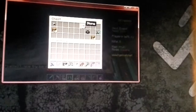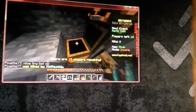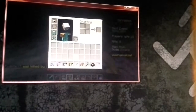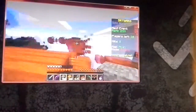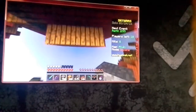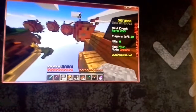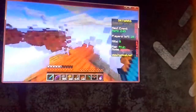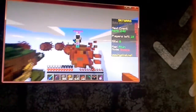This is Insane Mode. There's a Normal Mode where you just get like Iron, Gold, and stuff, but in this you get OP stuff like Power 3 Bows, Sharpness 1 Swords, Enchant Tables, full Diamond Armor sometimes. The point of the game is to try to be the last man standing, and you mostly want to go for the middle because that has more OP stuff.